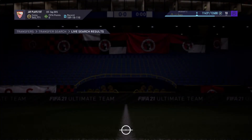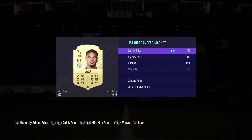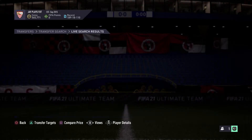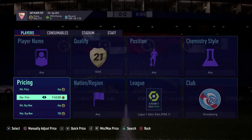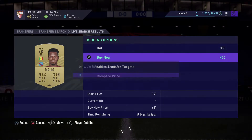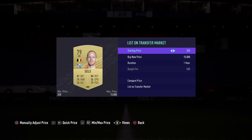Unfortunately we bid on that Lala a bit too quickly — there's basically no profit on him, but he'll sell because of the SBC, so why not buy him. Yes! We managed to pick up another Salès for 500 — that's 200-something coins profit, very nice.